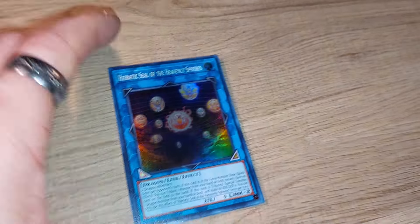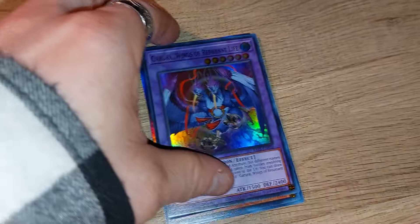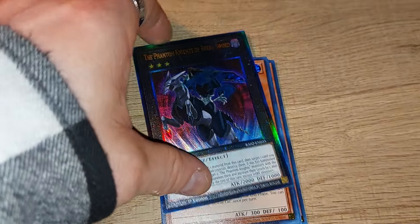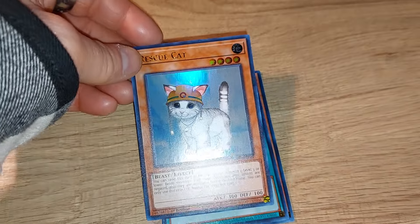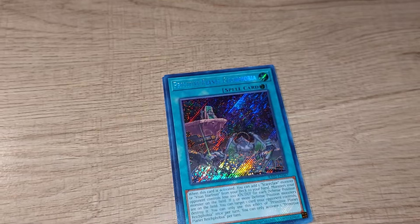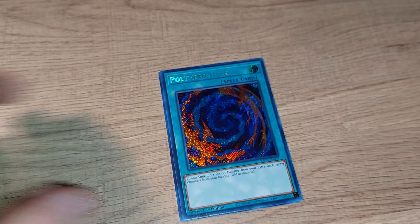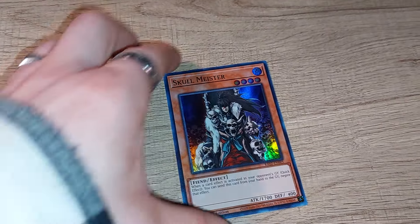After this we have four more packs. Another platinum — very nice. Emergency Teleport. Got this time a secret version of Polymerization. Four more packs to go — we are two thirds of the way done.